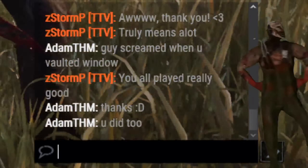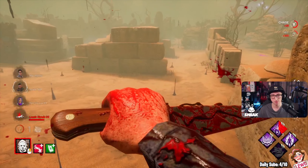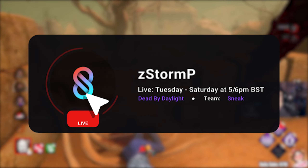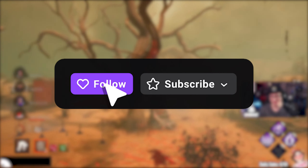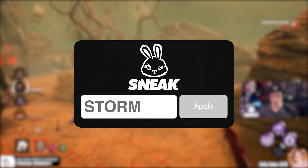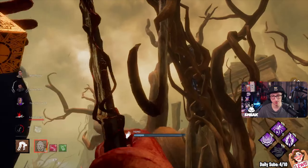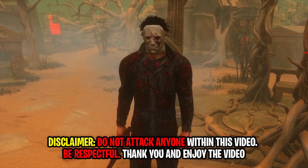Before we get into this video, I do have a question for you guys: if you faced this fast vault Myers build, how would you counter it? Put your answers in the comments below. If you guys want to watch these matches live, come check us out on Twitch — we do stream Tuesday to Saturdays around 5 or 6 PM BST. If you want to use code Storm at Sneak Energy, it'll be much appreciated and it'll be supporting me as a content creator. Let's get into the match!